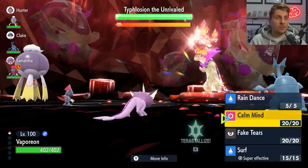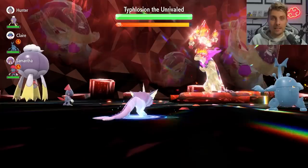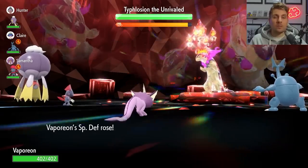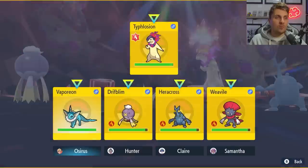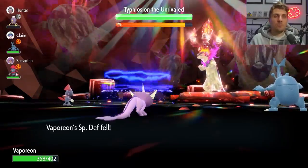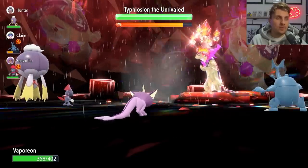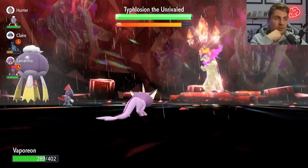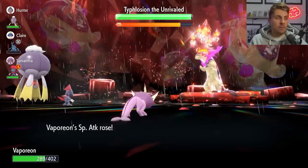On turn one, all we can do is go for a Calm Mind, because the Typhlosion is likely going to use Will-O-Wisp or Sunny Day. We do avoid the Will-O-Wisp here, so you can get a bit lucky — first time it's happened across multiple raids tonight. Going for Calm Mind means we can take those special attacks a little bit easier. The Typhlosion now gets Sunny Day up, so the next thing we want to do is override that with Raindance, making it easier to deal with Will-O-Wisp burns going forward. With Hydration active, Infernal Parade can't get that double damage. We can go for another Calm Mind here, since Focus Blast has a secondary effect of lowering Special Defense, so keep an eye on that.